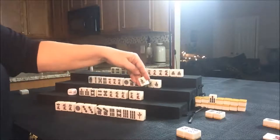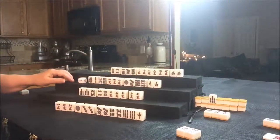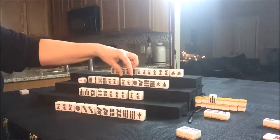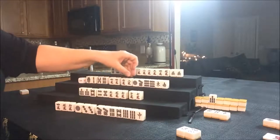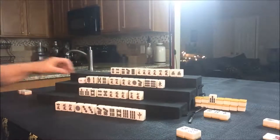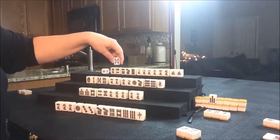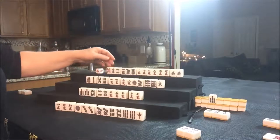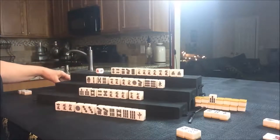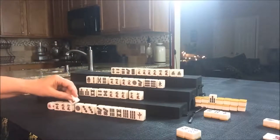Let's go ahead and get rid of the East tile for South, and draw for West. They got an 8 Crack — a good tile for a potential Chi there. They're in between. Now that the South tile is out, let's discard the South for West and draw for North. They got another Akadora — see that Red 5? That's not going to be helpful because they have no other tiles around that 5. So we're going to discard the 5 Bam. Nobody can take it, so we'll draw for East. They got a 6 Crack.